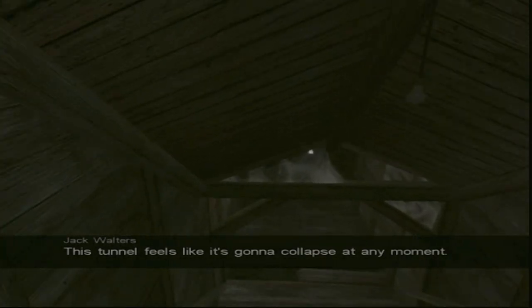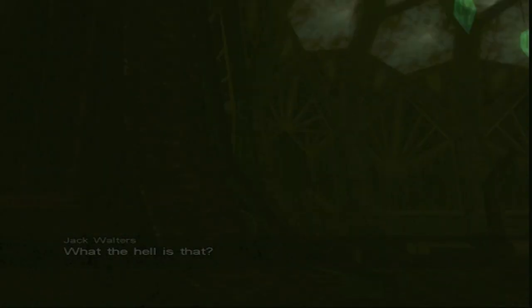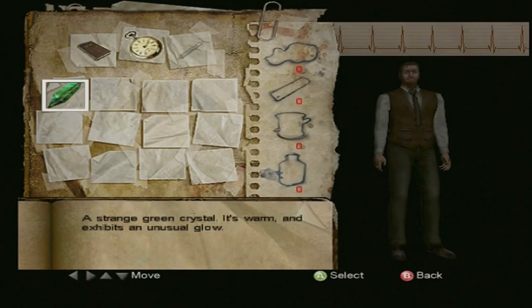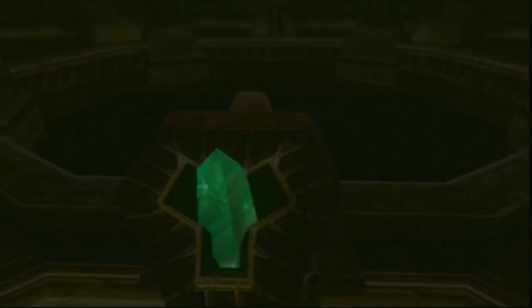This tunnel feels like it's going to collapse at any moment — yeah, it doesn't feel great. It looks like we needed the crystal anyway. I guess we can't touch that one. There's no power. We do have one crystal in our back pocket. I do wish we had a torch or something. What the hell is that? I don't know, my friend, but I'm curious to find out. It's a similar shape to the slot upstairs — we just so happen to have a strange green crystal. It's warm and exhibits an unusual glow. Stick that in there and push the button again — and what will we find?